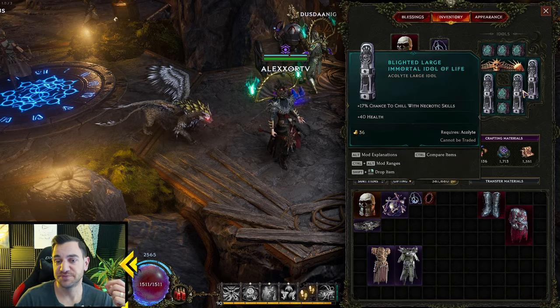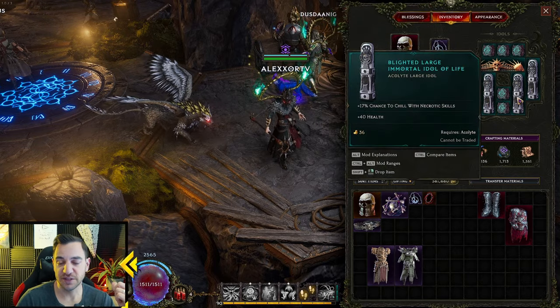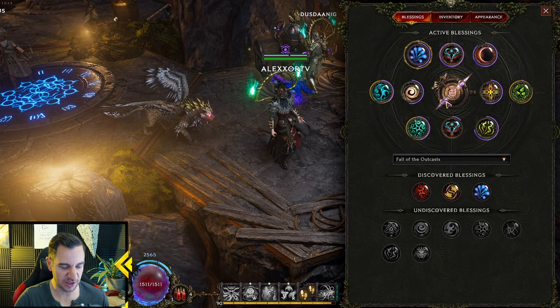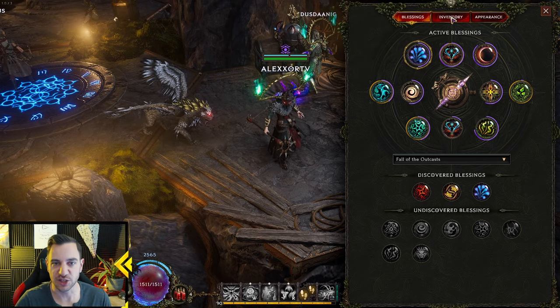Then we have idols — these are similar to charms in Diablo 2 if you played that, though a little bit different. We're going to go over this later. And then we have blessings, which you can put on and empower your Epoch with.